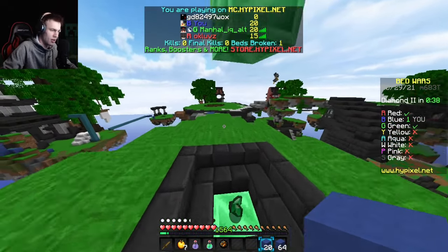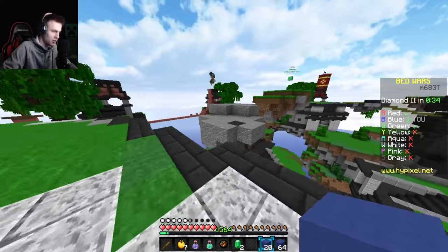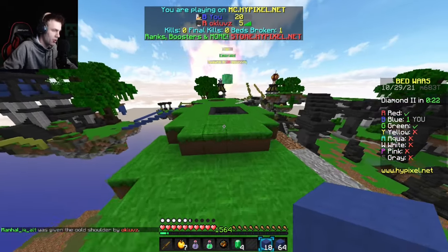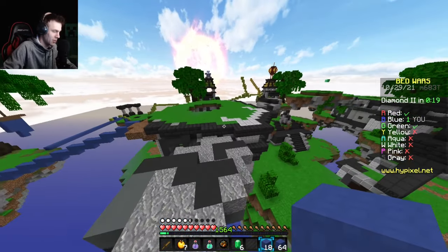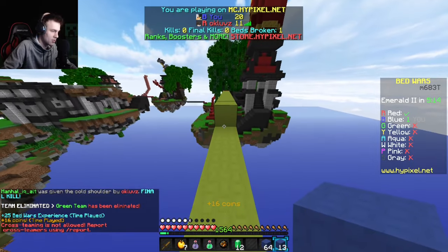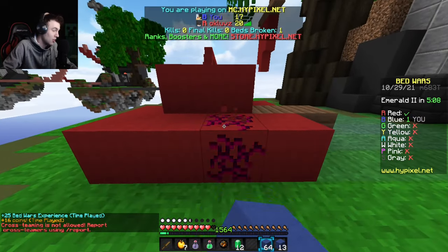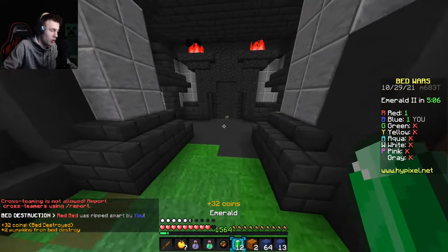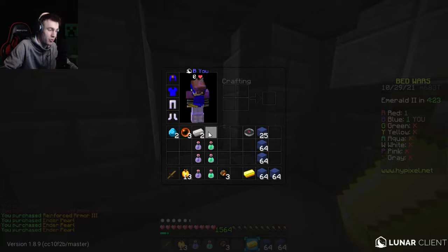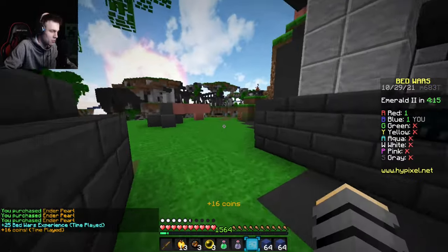At the moment we have red and green along with myself left. Red and green both have beds. If they could fight each other for a while I can stock up on resources and once one wins I can fight from there. Red just took out green over at their base, so I'll run to red and break their bed. This is a bedless game now — I still don't know how I'm going to kill anyone though.